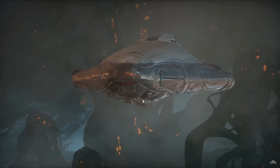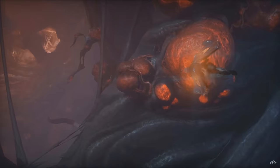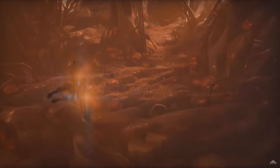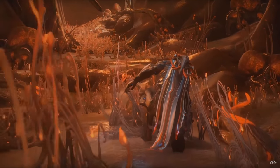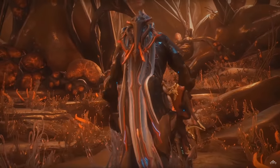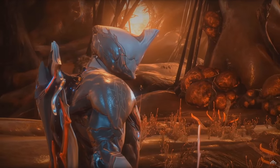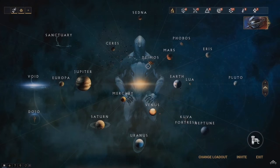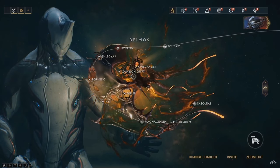When the Heart of Deimos drops at the end of August, it's going to bring a lot of new content to the game — new Warframes, new weapons, new enemy types, new planets, new inhabitants, new quests, new lore, and of course the infested open world tileset called Cambion Drift. This is the new infested moon beside Mars that comes with its own set of missions that you have to progress through until you get to the Cambion Drift mission node.